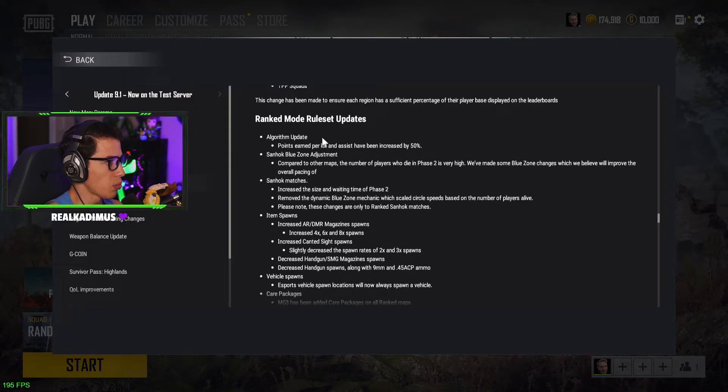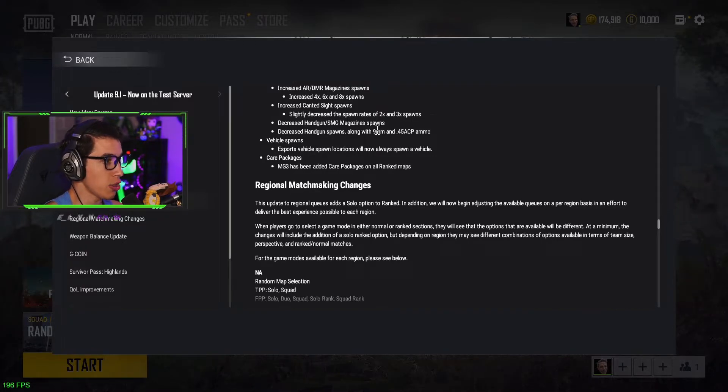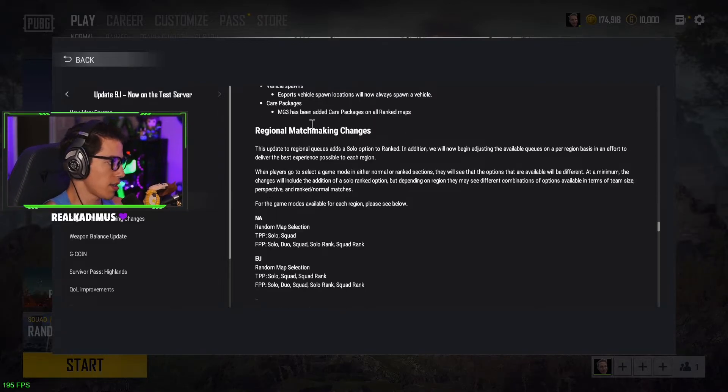Ranked mode ruleset updates: points earned by kill and assist have been increased by 50 percent. Sanhok blue zone adjustment — they're increasing the size and waiting time of phase two in ranked mode for Sanhok only. They've also increased AR and DMR magazine spawns, increased 4x, 6x, and 8x scope spawns, decreased 2x and 3x spawns, decreased handgun spawns. Hard spawns on Sanhok are awesome. These are all good changes.